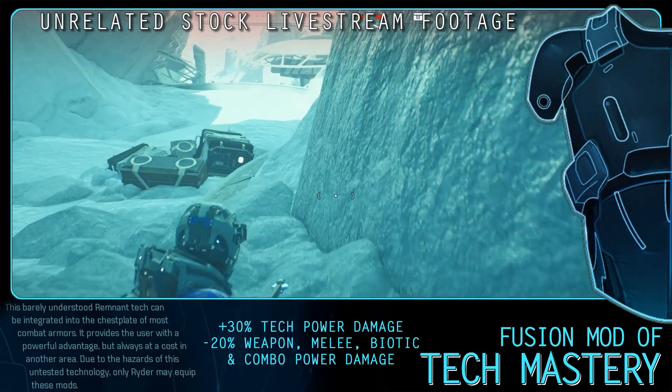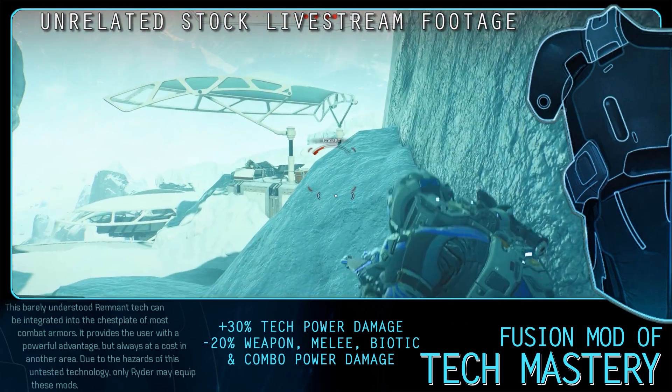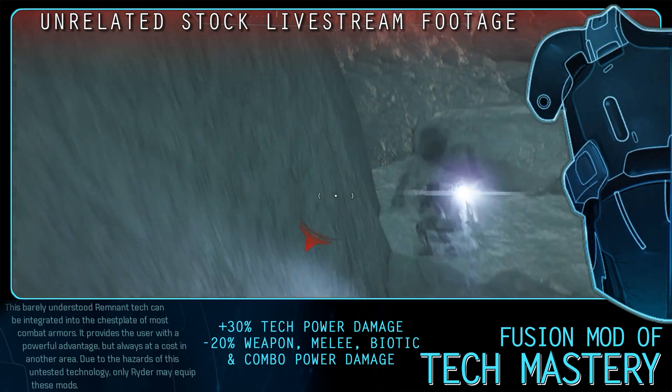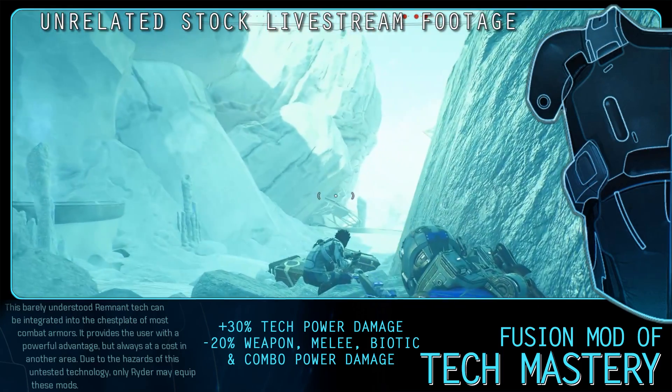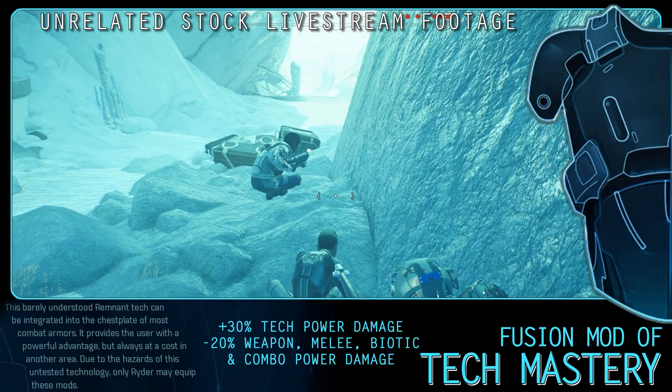The Fusion Mod of Tech Mastery gives a 30% increase to tech power damage but reduces melee, weapon, biotic, and combat damage by 20%. This mod can be gained by defeating the Architect on El Arden. Finally one for the Engineers — it's fairly simple: if you use tech powers almost exclusively, then go go Gadget Fusion mod.